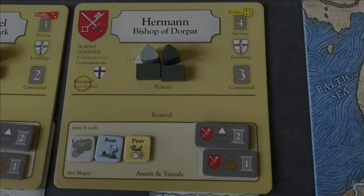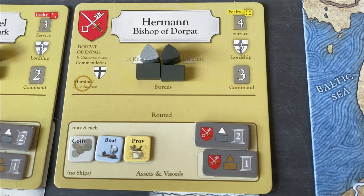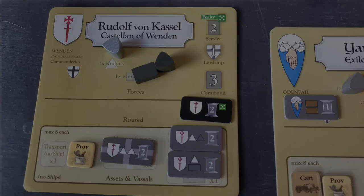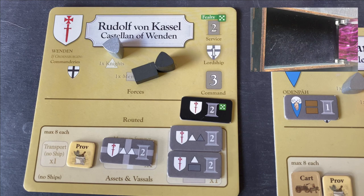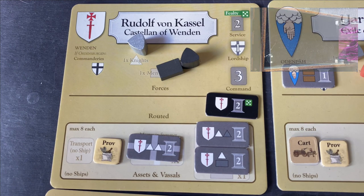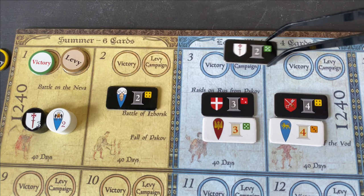For Herman's second action, we're going to have him try to muster Lord Rudolf von Kassel to his seat. Rudolf's fealty rating is five, so we need to roll that or less. We roll a two — so Rudolf is now activated! When a lord is first brought into the active, he can't muster this turn. We also put his service marker of two up onto the turn record track, indicating how many campaigns he'll be in service. He's going to be available probably until the end of this game.